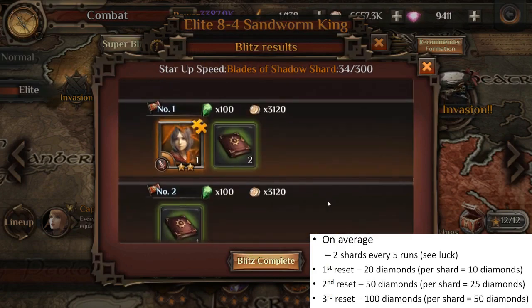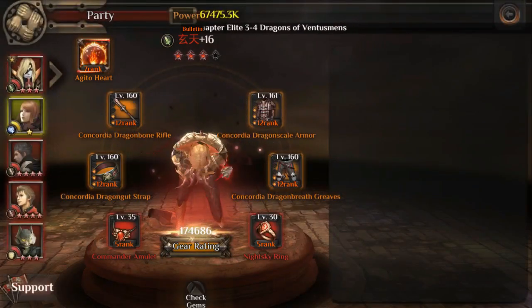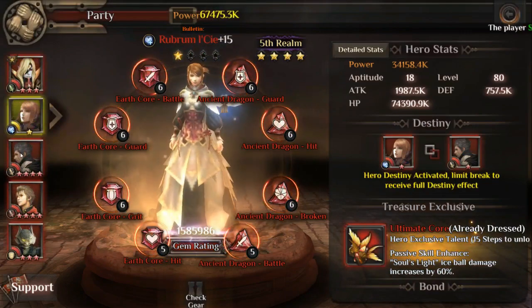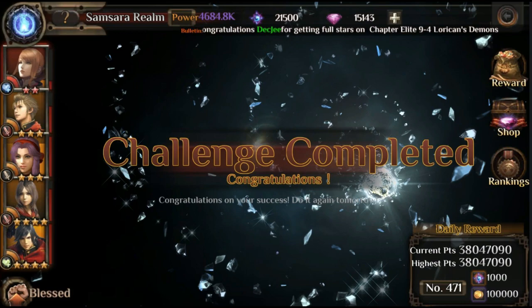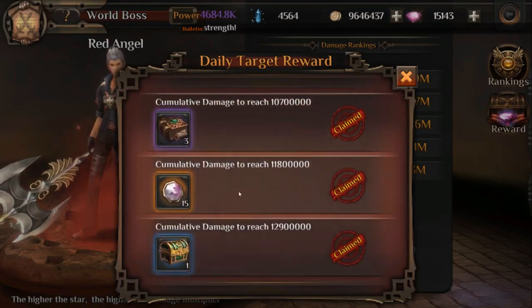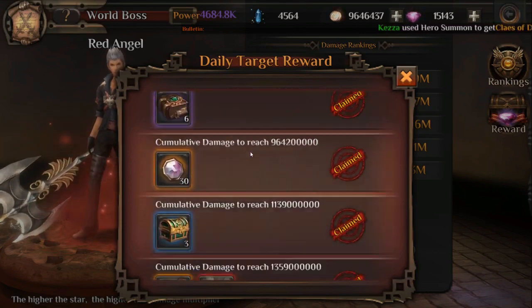Next I'll talk about gems. Gems are the biggest paywall in the game because there are very limited ways to get them without spending diamonds, yet they are one of the biggest contributions to combat power. You can get some for free by clearing Samsara dailies, get gem draw scrolls from clearing world boss, or spend 680 diamonds to draw for gems. You can also get gems from gem sales every Sunday.